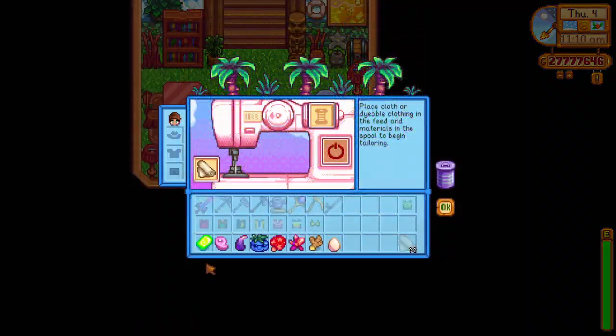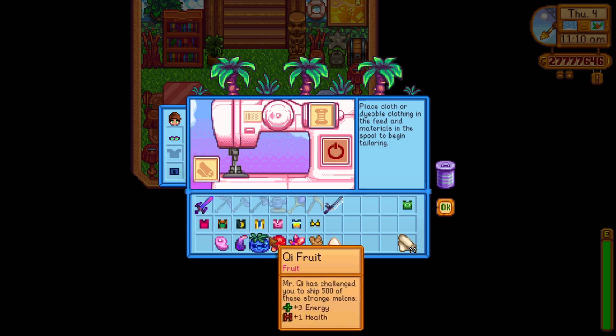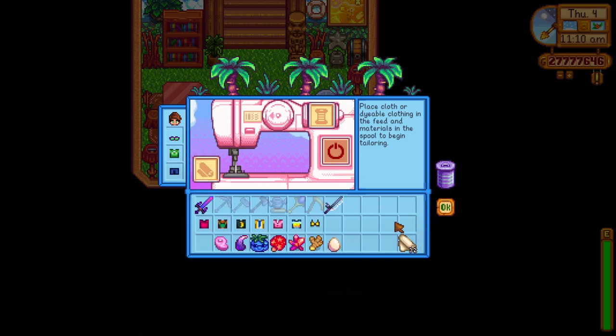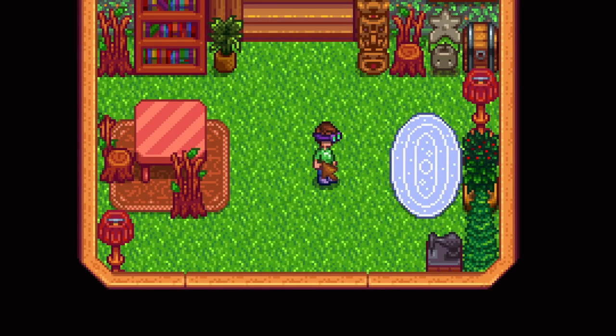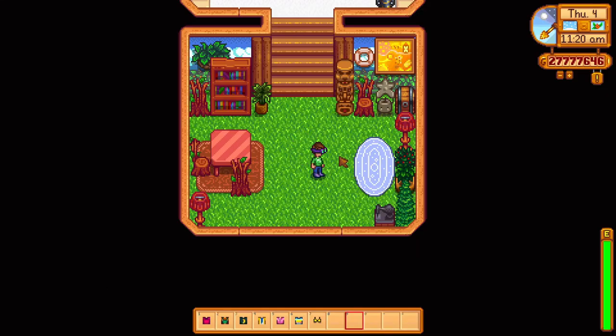The first one we have is not a hat but goggles which look pretty good on the character. The radioactive goggles, despite the name, don't provide any protection against radiation and are crafted from a cloth and a radioactive bar. The look of this is really awesome and I think a lot of players out there will use this in the future.